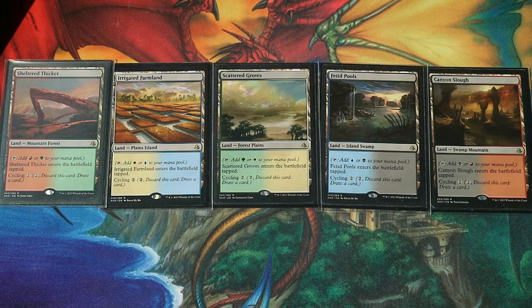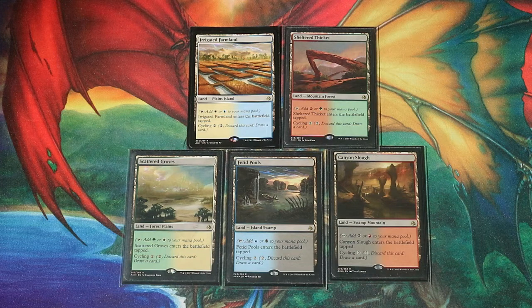We are currently looking at the five cycle lands from Amonkhet. We have Sheltered Thicket, Irrigated Farmlands, Shattered Grove, Fetid Pools, and Canyon Slough. This video is a review on these cards, which I actually think are quite good. Just like everyone else, at first glance I considered these lands quite bad due to the fact that they come into play tapped, and I believe that's the big reason they are quite overlooked.